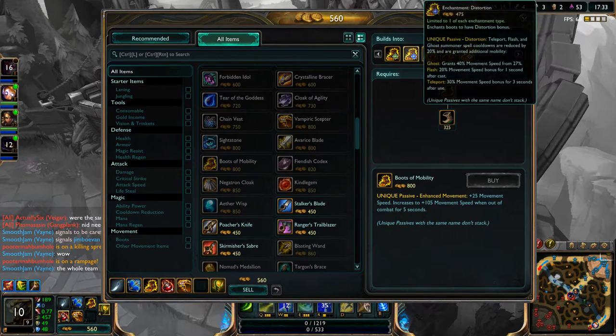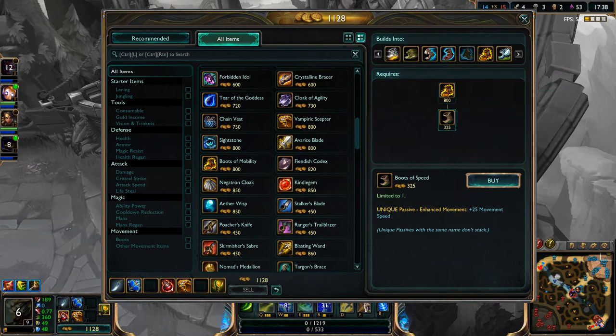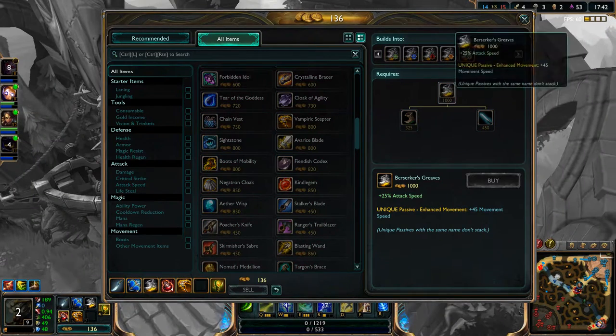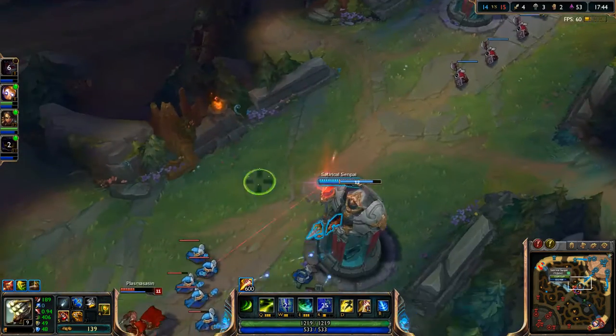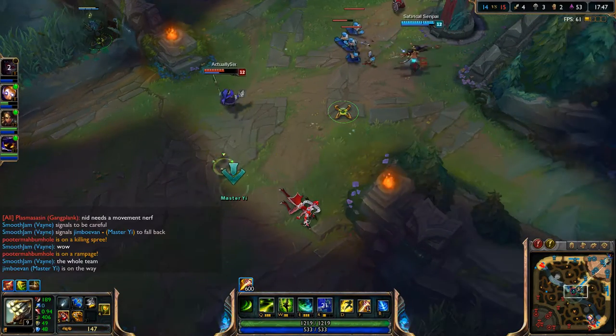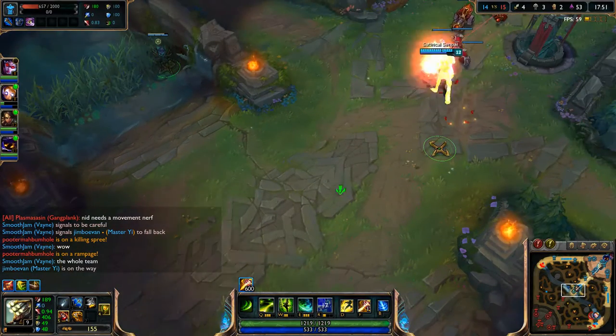Coming back into the game. I'm going to sell this — it's not a good item. I'd rather have attack speed boots, it's so bad when you're getting attacked by other people. So I'll go ahead and go mid, help out Natalie. Ult in 20 — so that is definitely really good.